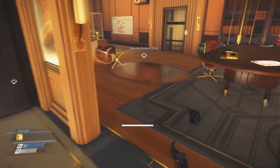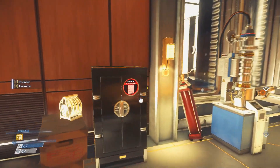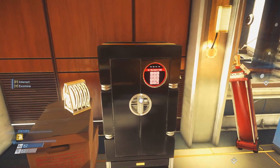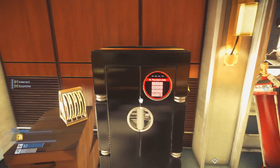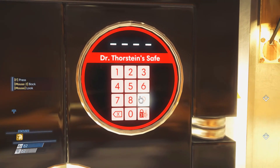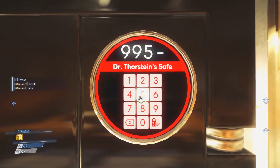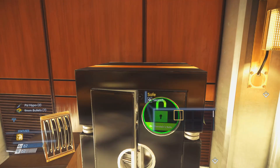Watch out when you go to this room, there will be many mimics, so be careful. And the code to this safe is 9954. Take the items.